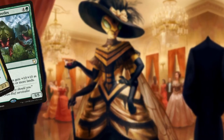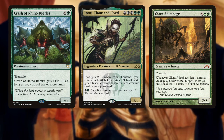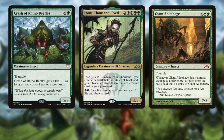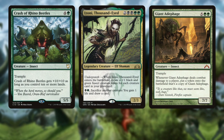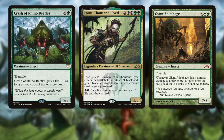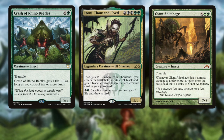One of the fun ways to build Zero is insect tribal, starting with heavy hitters. Crash of Rhino Beetles has trample and gets +10/+10 as long as you control 10 or more lands — if you're building insect tribal, that's a great finisher, like an 'insect hoof' at 15/15. You also have access to Izoni, so if you get hit with a board wipe she creates a bunch of insect tokens for each creature card in your graveyard, great for dredge-style decks. Giant Bug Face copies itself whenever it deals combat damage to a player, snowballing quickly.